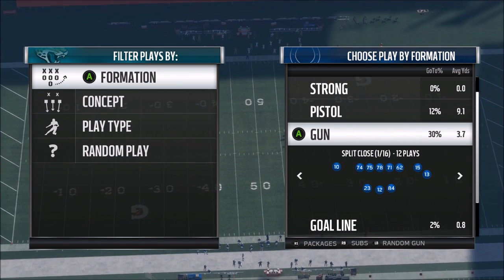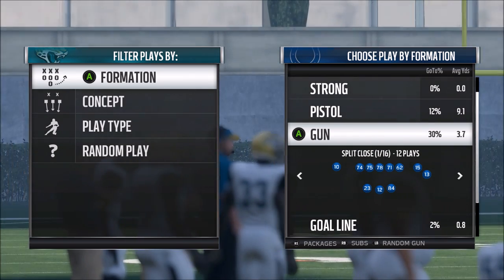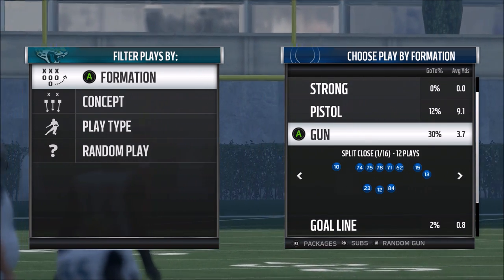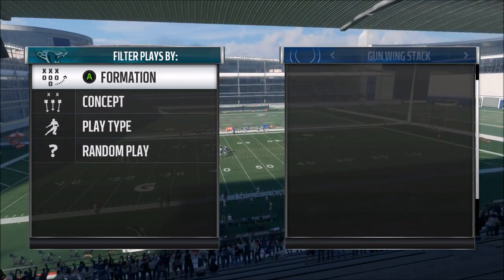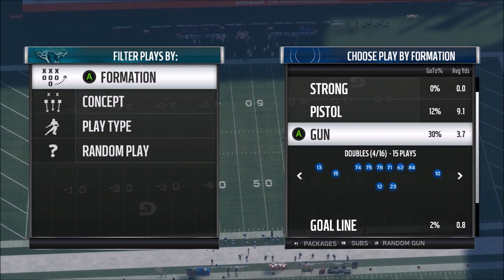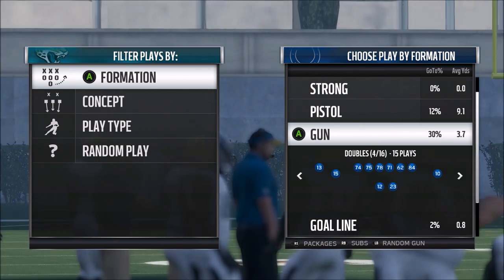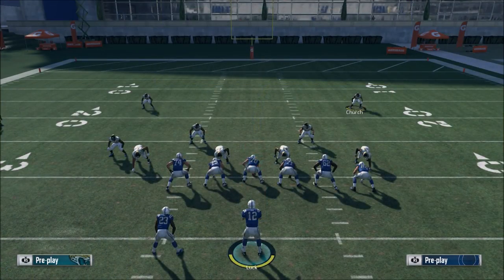The number one thing you need to know when building a shotgun scheme is — funny enough — you need a good run play, because you need a play to keep the defense honest. You can't just pass every play; even if you run every five or six plays, you just need to keep them honest. Pretty much every shotgun formation has an inside zone. You definitely need an inside zone or a halfback base — those are your two main between-the-tackles options in shotgun.